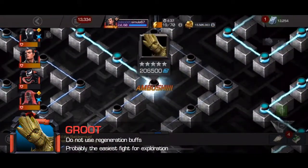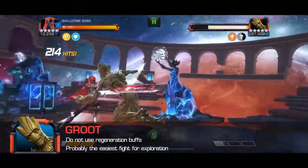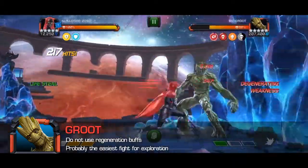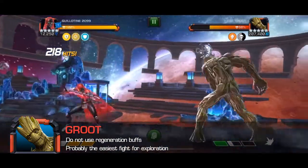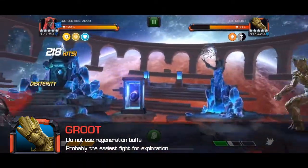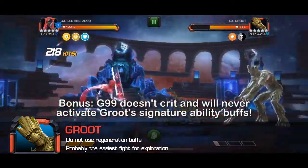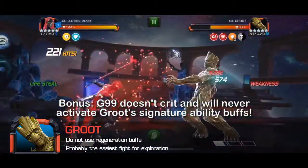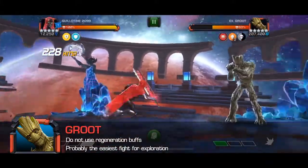Groot is another opponent with a lowered health pool, making him one of the easiest opponents of all. His enigmatic ability gives him a regeneration buff whenever you activate a regeneration buff — so the easiest solution is to just not use anyone who regens. Your primary attacker should handle this fight without any issues; it's basically just a standard Groot fight. It really is that easy.